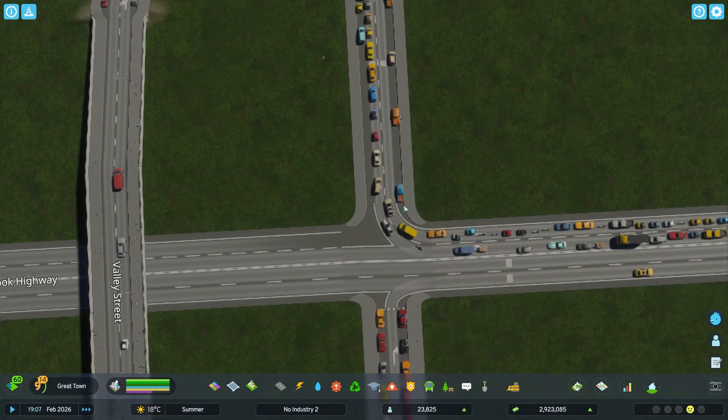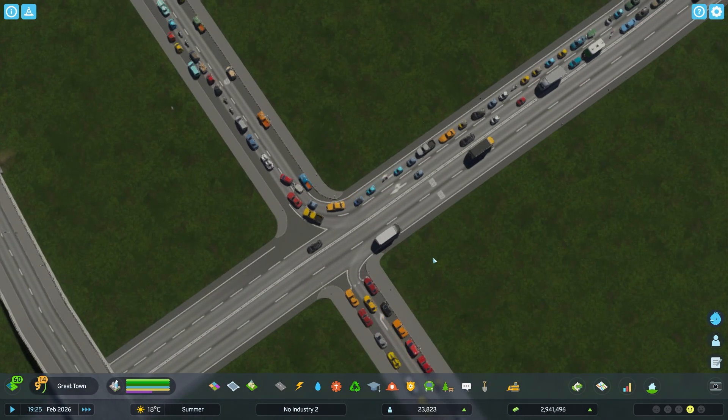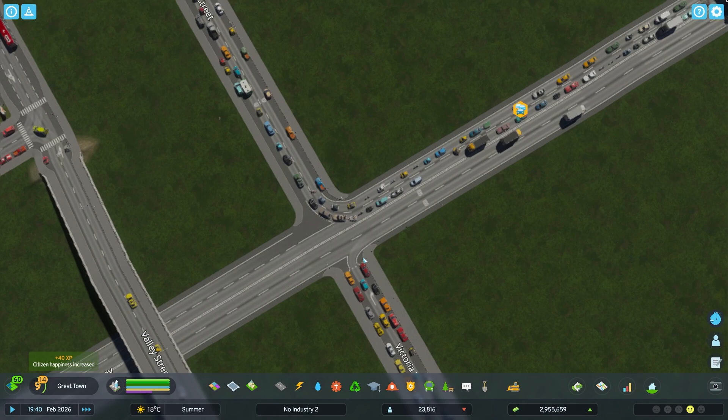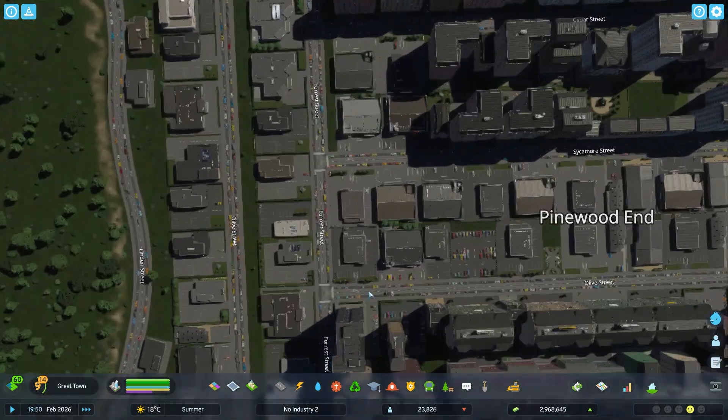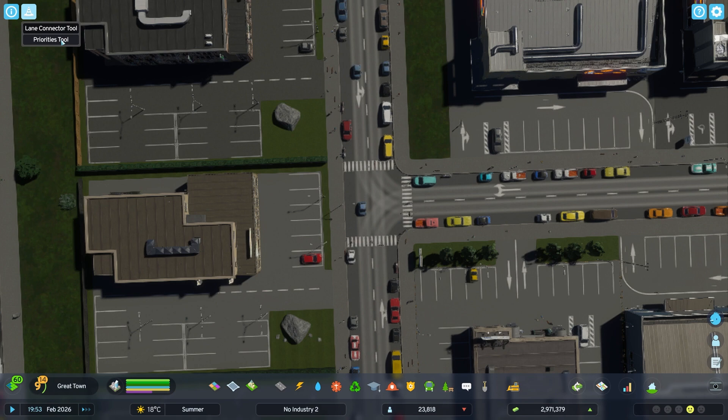After making any change, you should speed up the time and see how it is going. Now we can see all the cars are jamming up on the left lane — something the mod could also fix — but in general the traffic is already flowing better with this new intersection design.